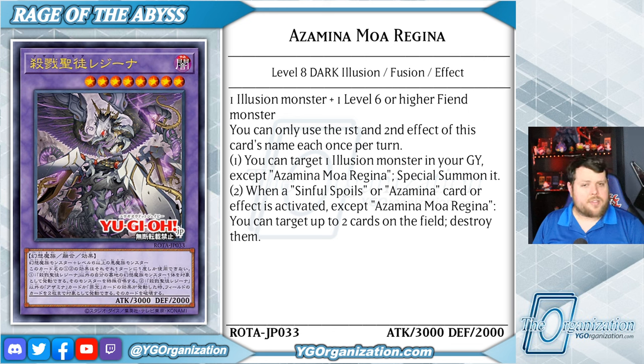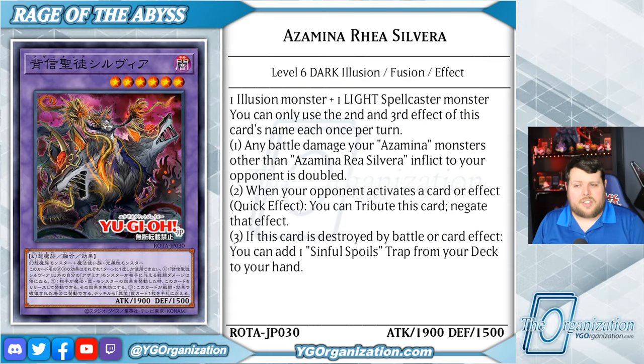Moving on, we have a level 6 dark illusion monster named Azamina Rhea Silveira. The fusion materials are an illusion and a light spellcaster monster, and she has 1900 attack and 1500 defense. Her second and third effects are hard ones per turn. Her first effect is that any battle damage your Azamina monsters that aren't her inflict to your opponent is doubled. When your opponent activates a card or effect, as a quick effect, you tribute this card to negate that effect. If this card is destroyed by battle or card effect, you can add a Sinful Spoils trap from your deck to your hand. There is a new Sinful Spoils trap in Rage of the Abyss covered in a different video.